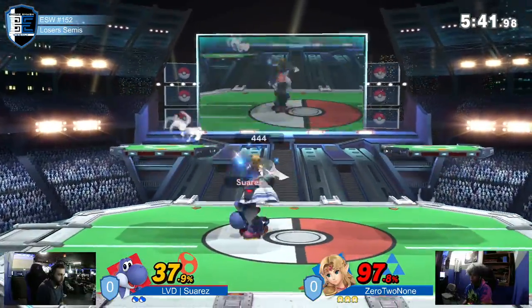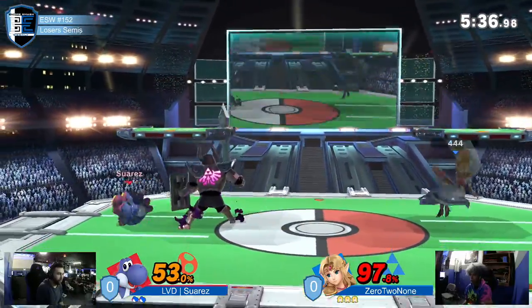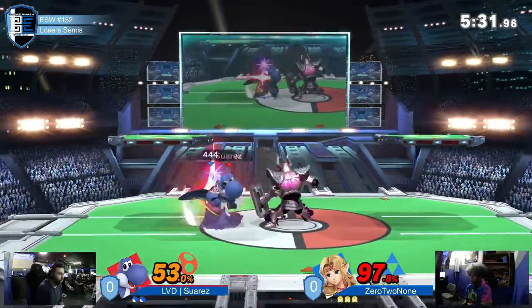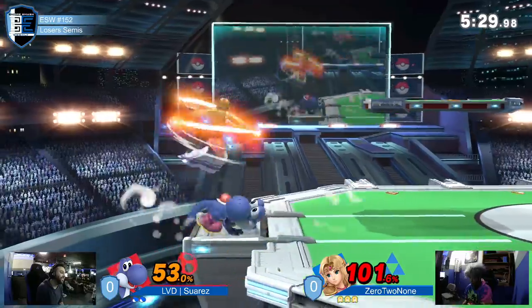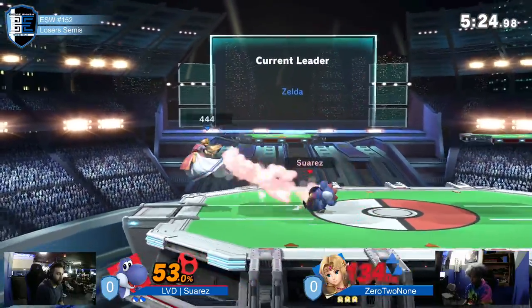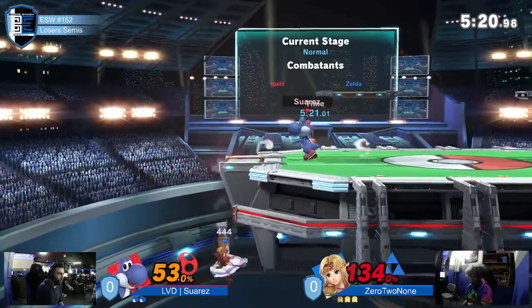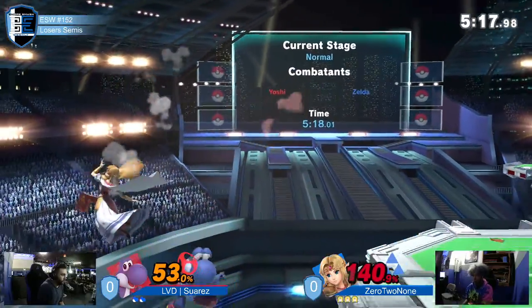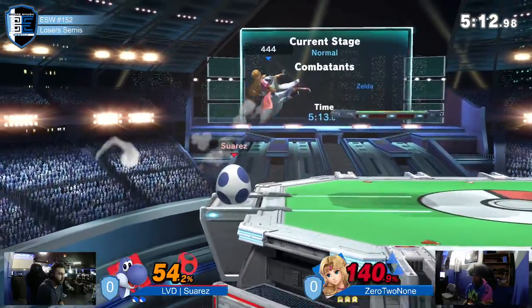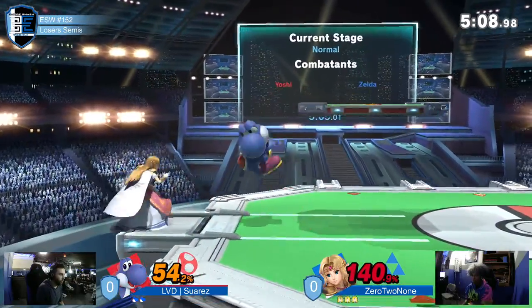0-2-none still doing some work on this second stock. Suarez is still unable to find it. 0-2-none just hanging back with the Phantom, trying to keep Suarez out of reach. Suarez getting that command grab, finally getting that box. Not quite getting the down-out-of-shield. 0-2-none delaying his match, mixing him up, but a good catch on the get-up attack. Still in a really good position to be taking the stock, trying to snipe him out with a shield poke.